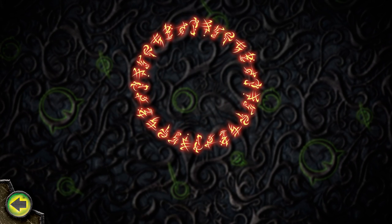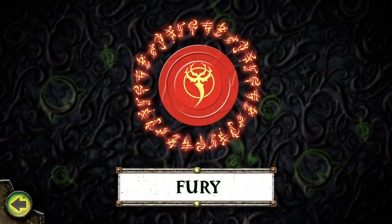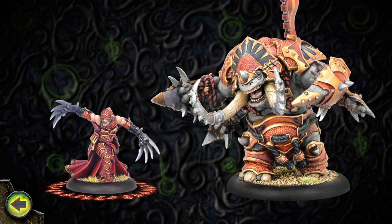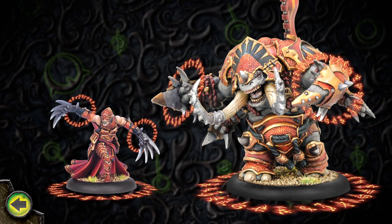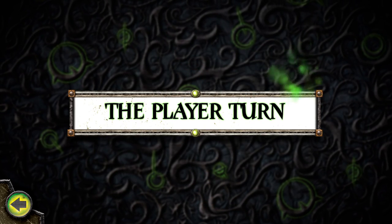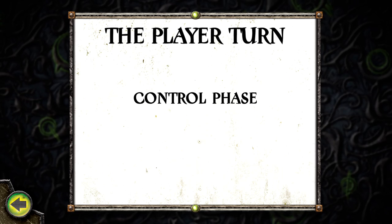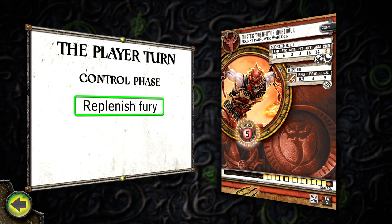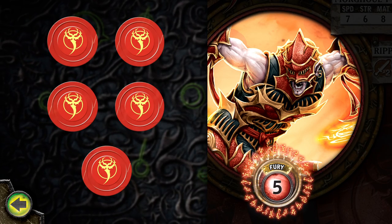During the course of a confrontation, warlocks continually draw on a magical energy called fury. Fury represents a warlock's innate magical power and allows him to boost his own combat abilities and those of his warbeasts, as well as to cast powerful spells. During the control phase, a player's warlock can replenish its fury by leeching any number of fury points from his warbeasts, up to his current fury stat listed on his card.